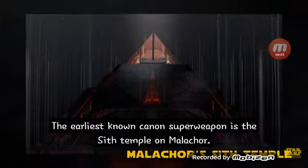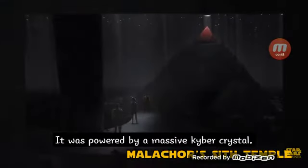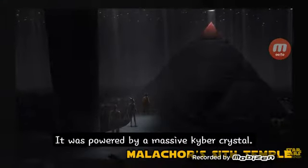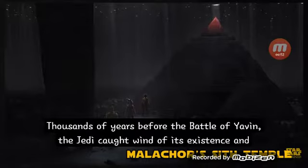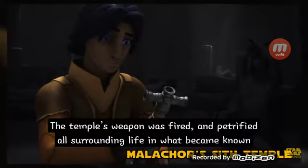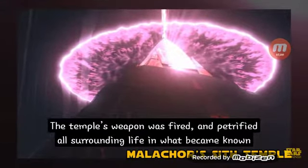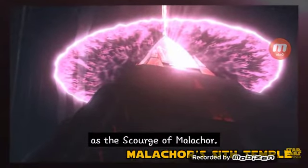The earliest known canon superweapon is the Sith Temple on Malachor. It was powered by a massive kyber crystal. Thousands of years before the Battle of Yavin, the Jedi caught wind of its existence and attacked it. The Temple's weapon was fired and petrified all surrounding life in what became known as the Scourge of Malachor.